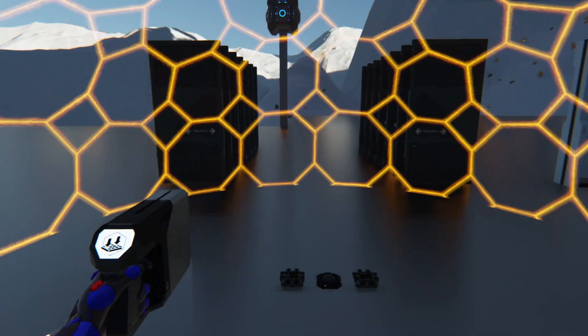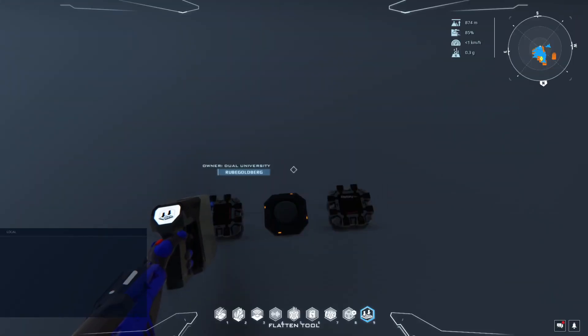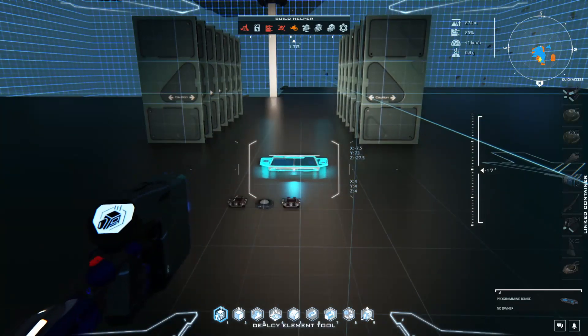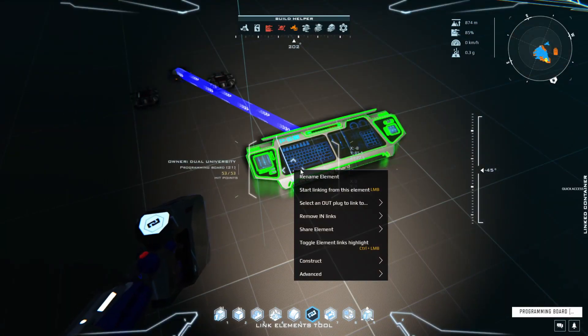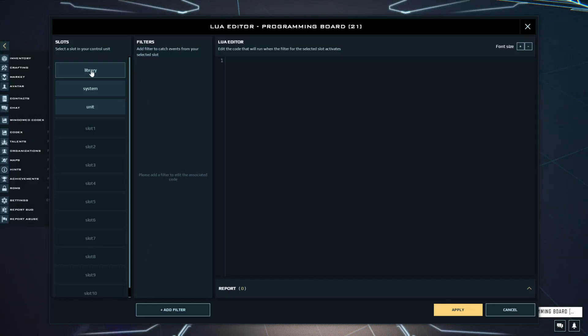But there is a small problem. As you can see, the doors close as soon as we exit the sensor field. There are several ways to fix this issue, but we are going to do it the Lua way. So, let's whip out that programming board and put it on the floor. Amazing! Now, let's go to the Library, Start, and type the following: System.print Hello World.